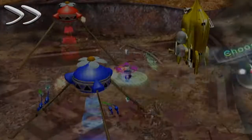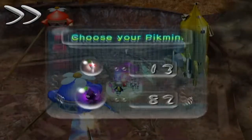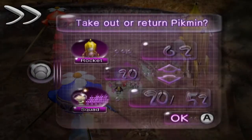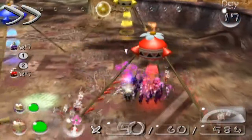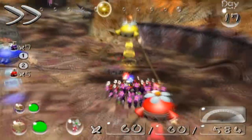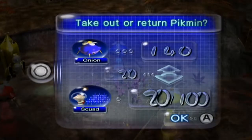The way through to where we need to go for this final cave is actually already open and ready to roll. There's a weird thing going on here — there's a couple of ways of taking on this cave, and there's a lot of different schools of thought on it. I am taking 20 of every colour of Pikmin.